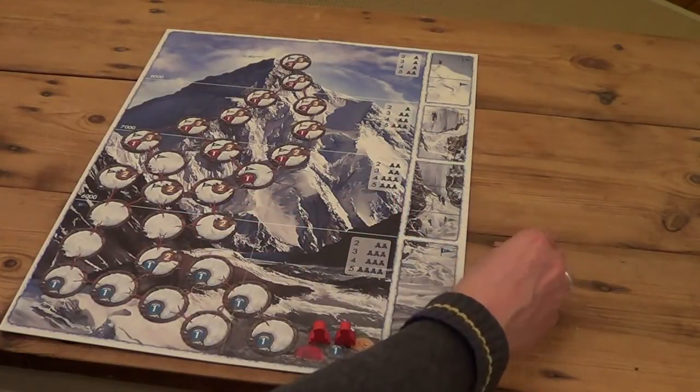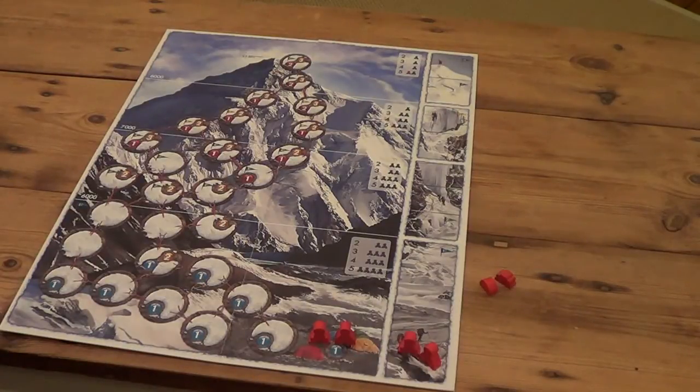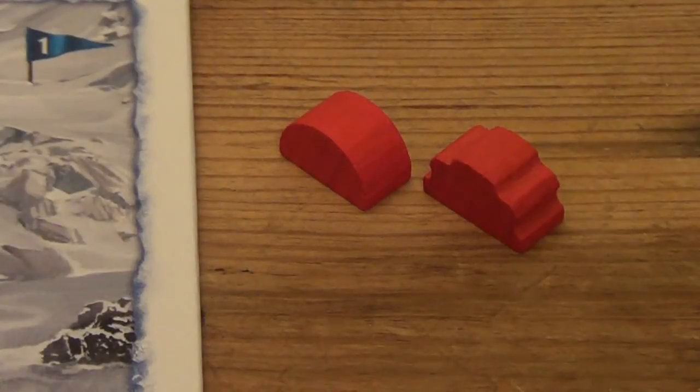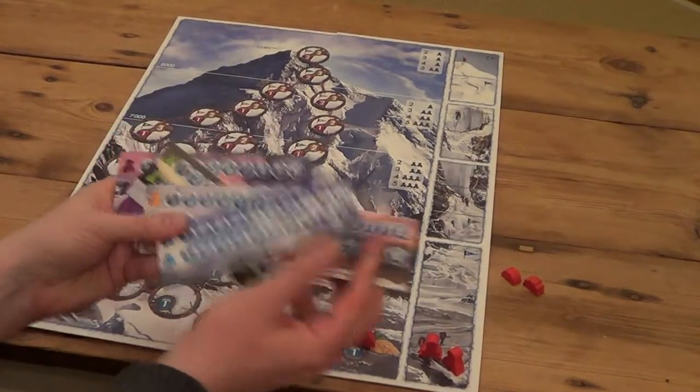In addition you'll get these two tents, which you'll place off to the side of the board. You're not going to use these until they come into play during the game. You can pitch them part way up the mountain and they offer you some shelter as you're climbing.